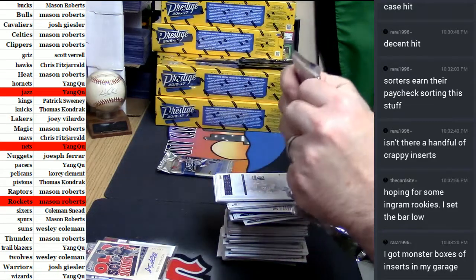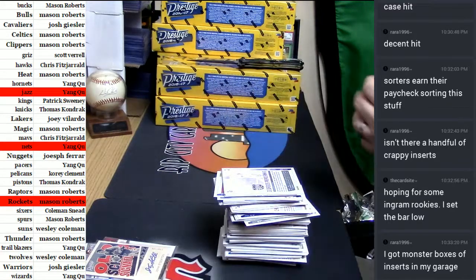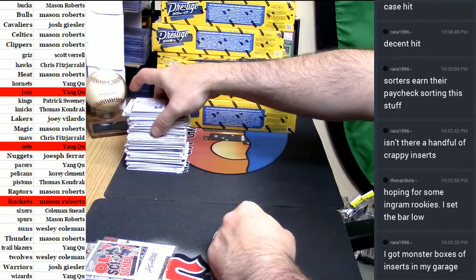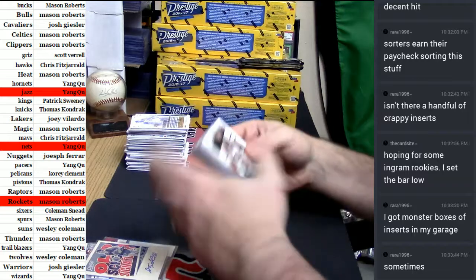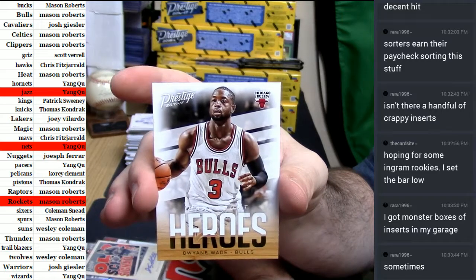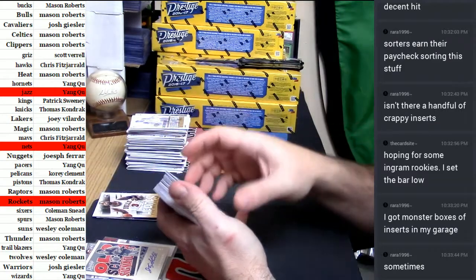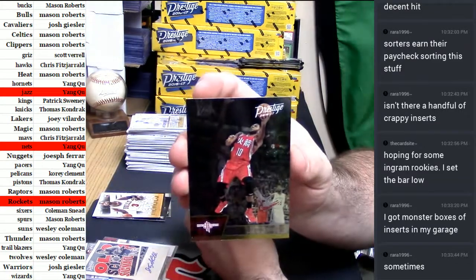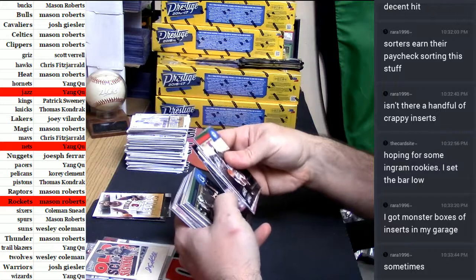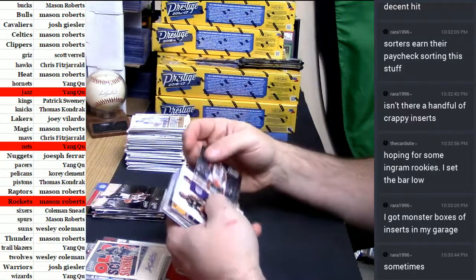Just whether they have numbers and ink and whatnot is a whole other question. Do you keep the inserts separate, Rara? I guess it's kind of a smart move. Like you've got an insert like this one — Heroes, Bulls, Dwayne Wade. He's a hero so that'll go to the Bulls. Congratulations Bulls. Eric Gordon gold.